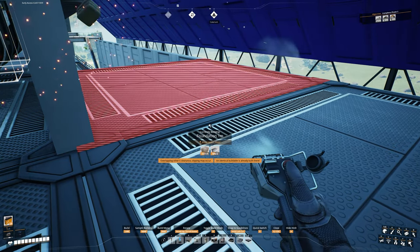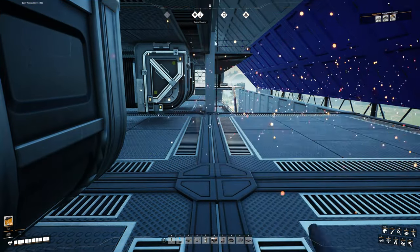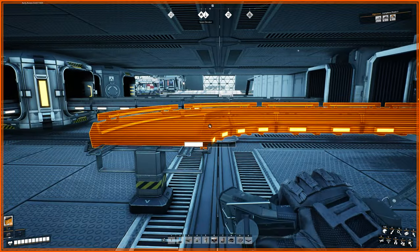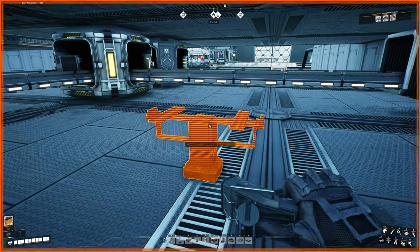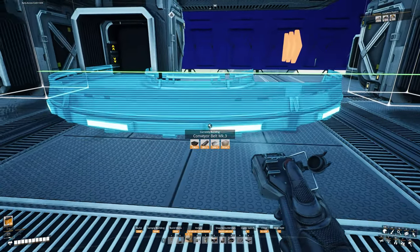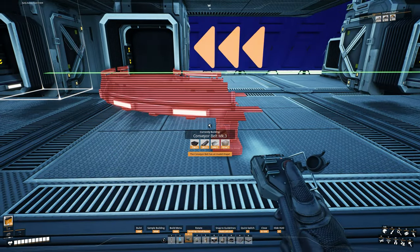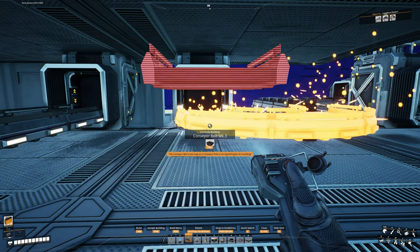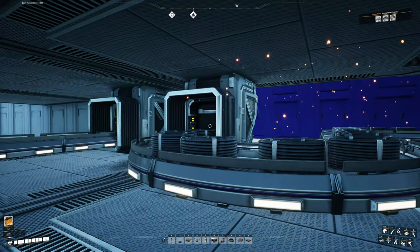We'll add one more foundation onto the end of this like we did the other side. Take that out. At this point we just have to put our inputs for our wire — or cable, I should say. So we'll just bring this out like that and put that into there. Wires going in.